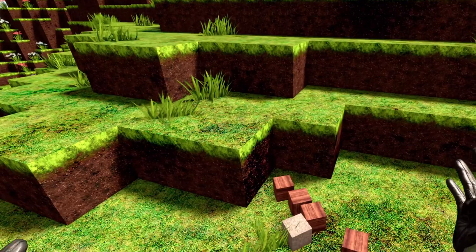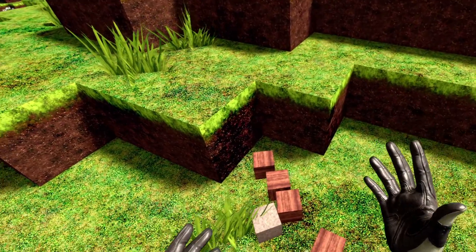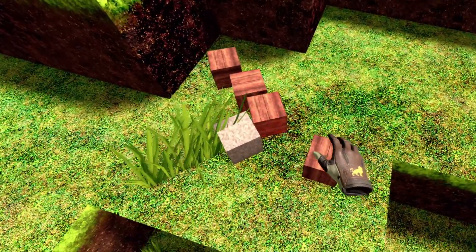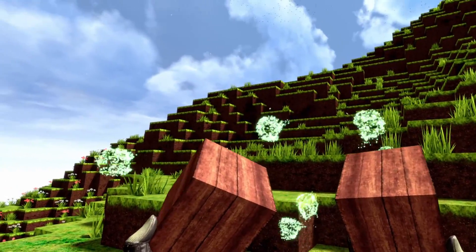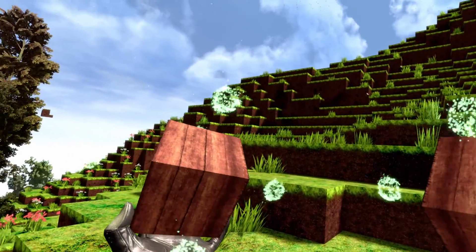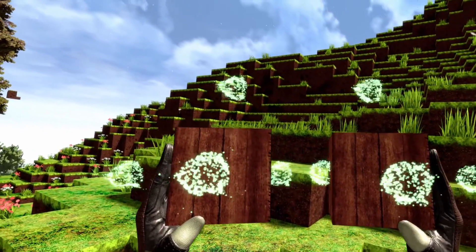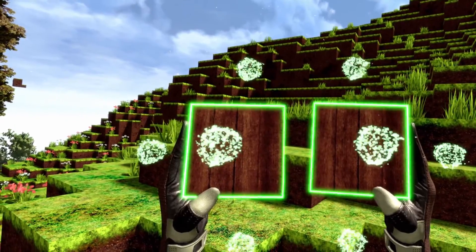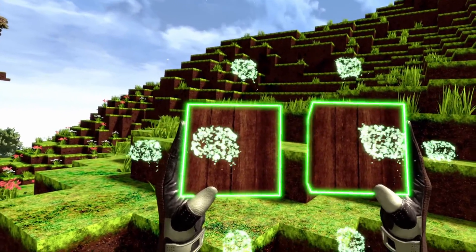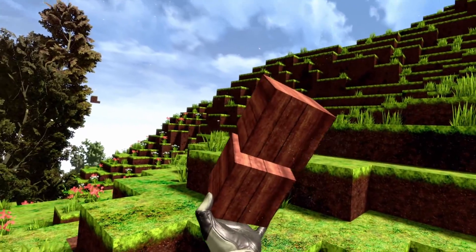So now to the crafting. The crafting is actually really intuitive. You just take the block and when you can put them together, you see these green balls. You just connect the items and you can see they got a green outline. Just release the grip on, let's say, the right hand and you click them together.